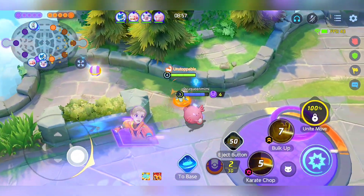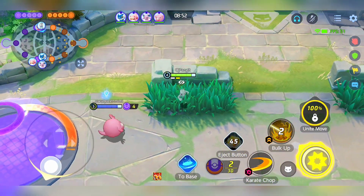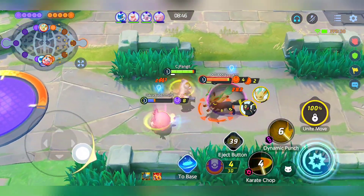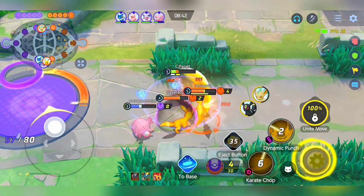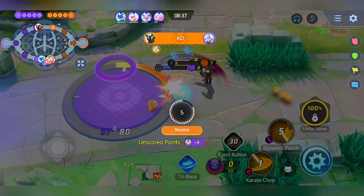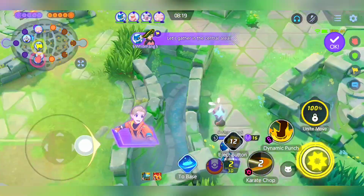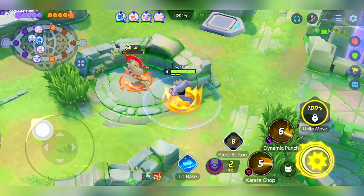However, it's important to exercise discretion, as your success will depend on the specific opponents you encounter. Additionally, remain vigilant about the jungler's rotations during the early minutes of the game, as contemporary strategies often involve Mewtwo Y farming the red buff in the jungle and rotating early. This tactic aims to secure lane dominance in the early game, exploiting Mewtwo Y's rapid attacks and the crippling slow effect of the red buff.